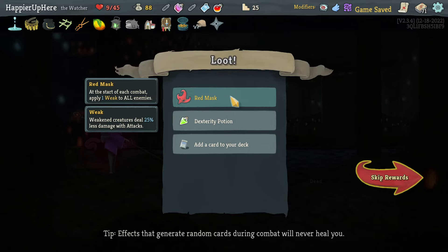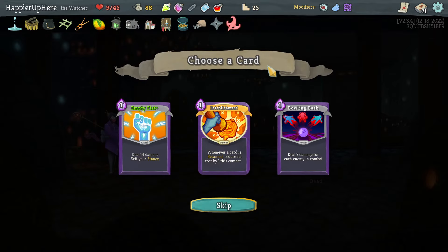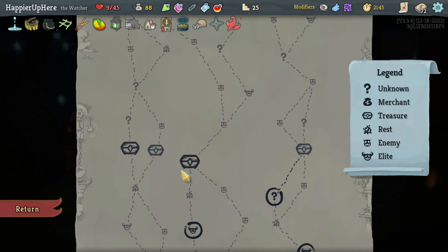10 incoming — can I kill with Crescendo here? I do have Flurry of Blows. Let's do Crescendo, then play Flurry of Blows, Consecrate, and Smite for a kill. Good! We got Red Mask — deals one Weakness to all enemies. A Dex potion and Empty Fist or Bowling Bash. I had enough Bowling Bashes right? Let's take the Empty Fist.